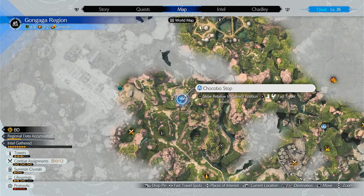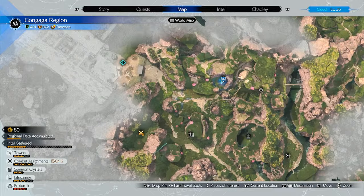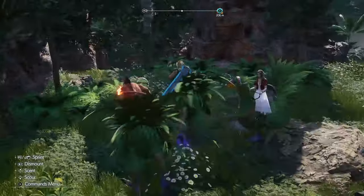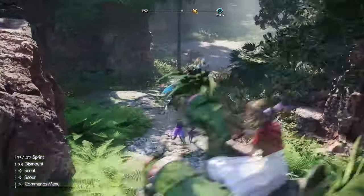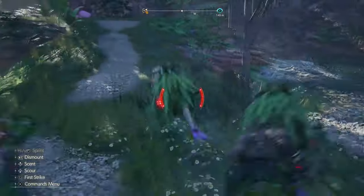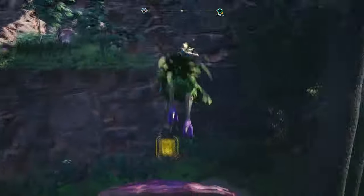Alright, I'm starting off right here at this Chocobo stop. We're going to head this way, go for this mushroom right here. We're going to go this way and then pretty much straight, straight past these guys, and then jump on this mushroom here.